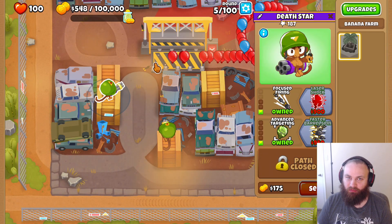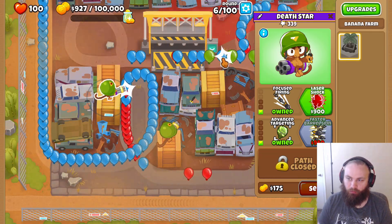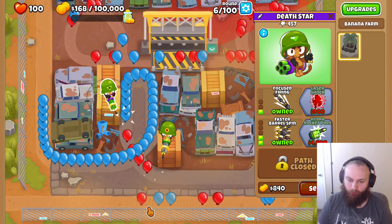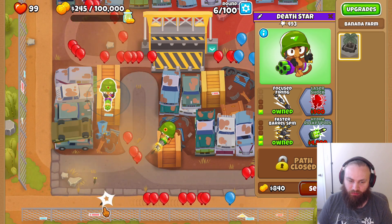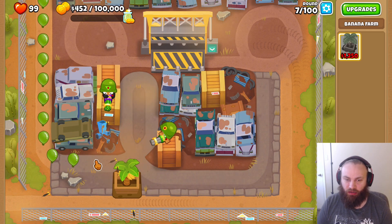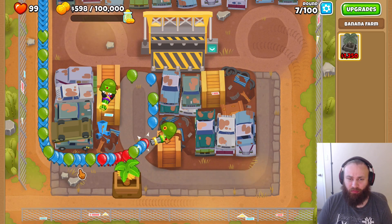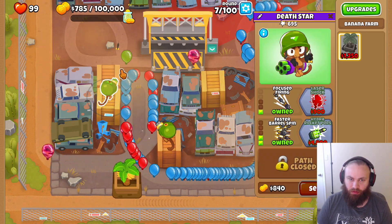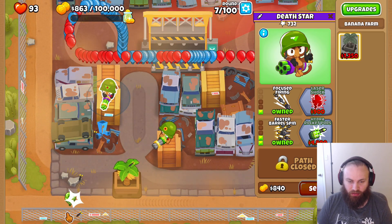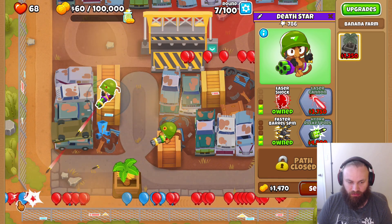Next we're going to get faster barrel spin. Going to leak a little bit — that's okay. A banana farm just spawned, which means we can start making money, but we're going to wait for the glue gunner. Next upgrade we're going to get is laser shock. There are some pinks there — it's okay. Alright, so now we have laser shock.